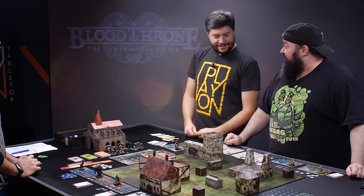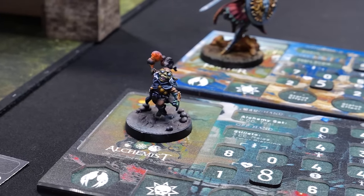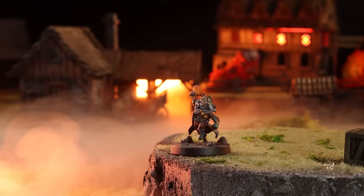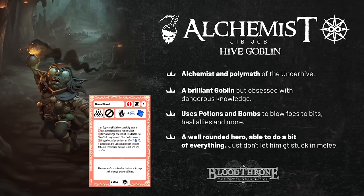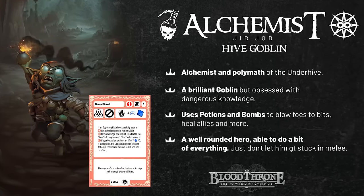You've also got Jibjob the alchemist — oh, very fitting. He throws firebombs, does AoE attacks, DoTs, and he can heal. Jibjob the goblin alchemist can do it all, especially with a denial scroll to stop enemy magic.